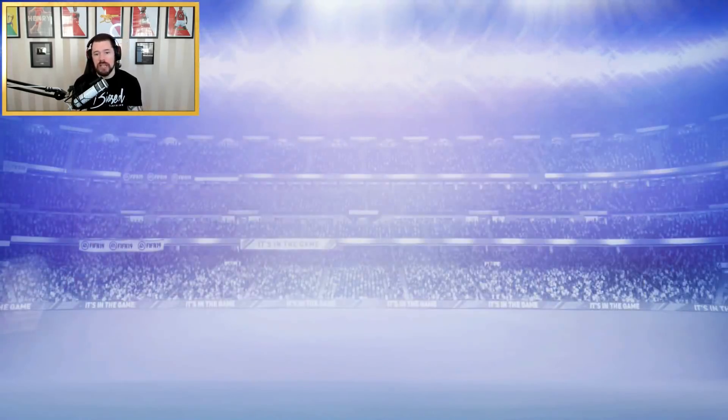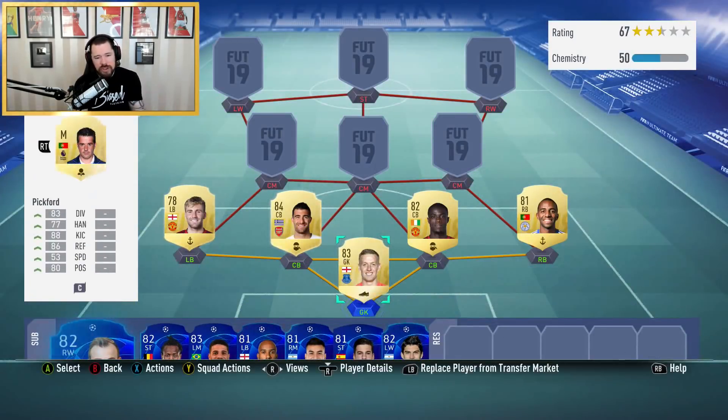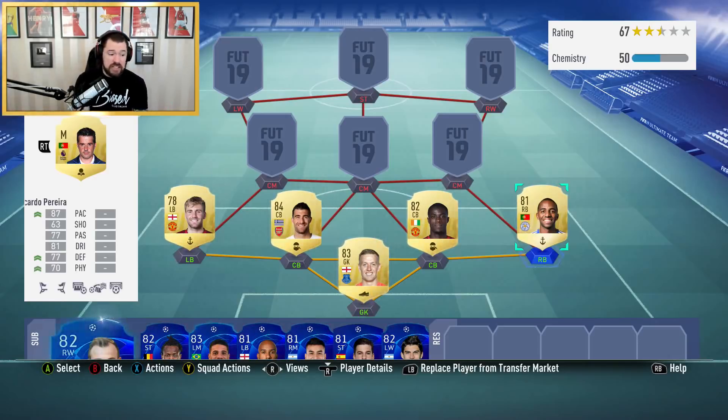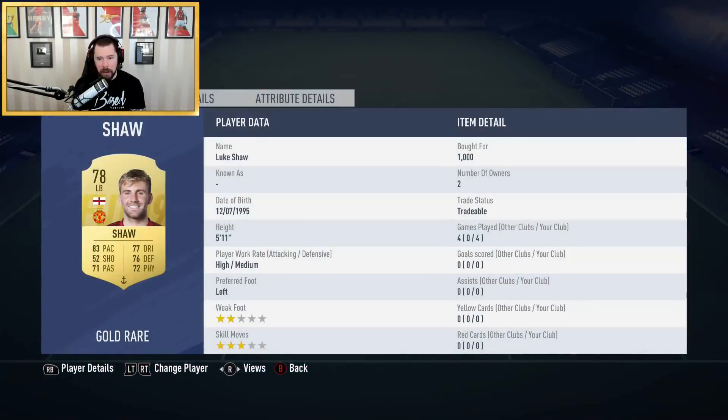I always see people in comments saying I never factor in the price of chem styles — but you don't really need to because the chem styles are already on the players when you buy them if you're smart. Anchor chem styles are super cheap too. In terms of prices: Pereira 6,400 coins, Eric Bailly around 9,000, Socrates 7,700, and Luke Shaw I bought for just 1,000 coins — a banging price.